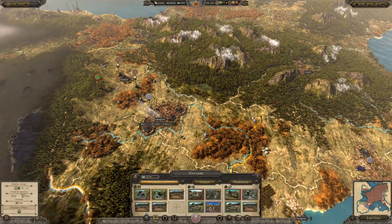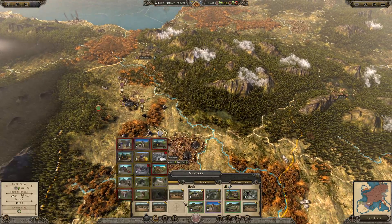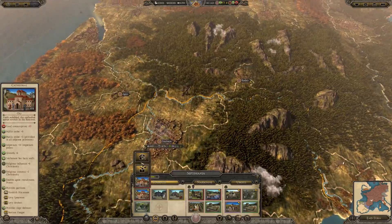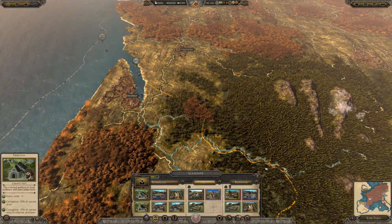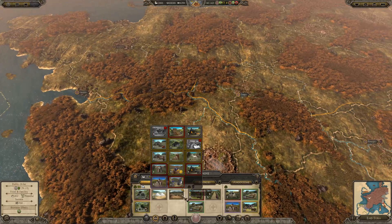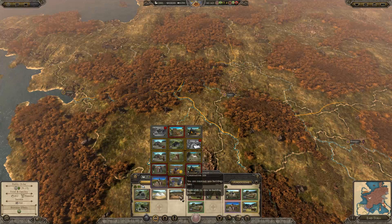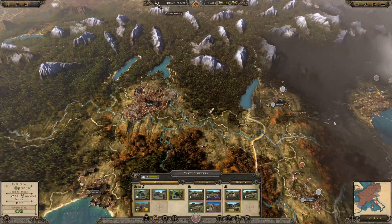I want to build this but this region's not secure so I don't know. Now we need to convert this so we can build the corruption building. There's no sanitation there — let me go with this. I've got one gold left.